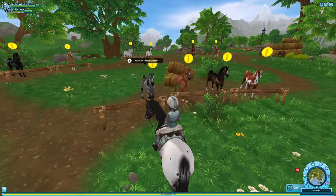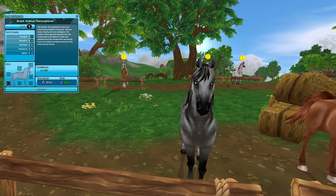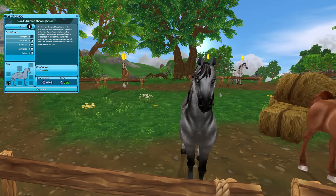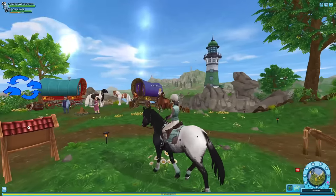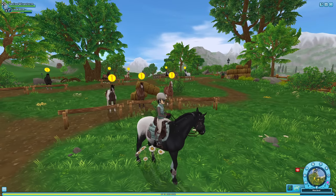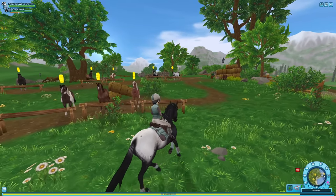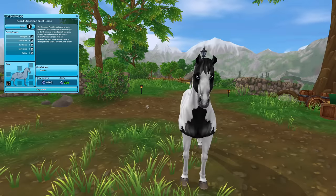I bought mine for like 980 star coins. These used to be something else. How is this a horse? It doesn't look like one. You can tell me it looks like a horse just because it has four legs, a tail, a mane, and a head. I don't know where the other ones are — these are paint horses, not Acle Techies.